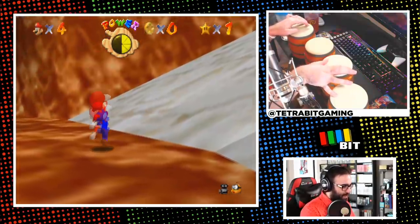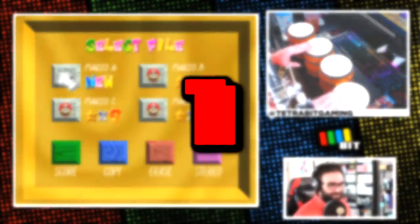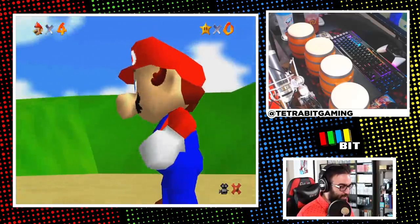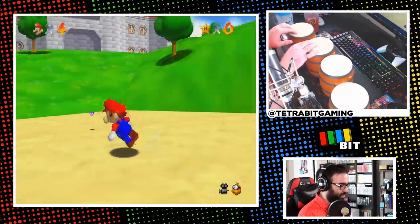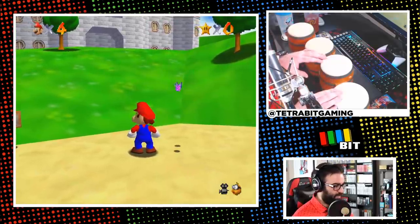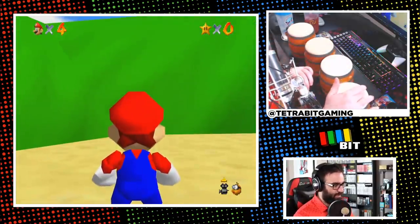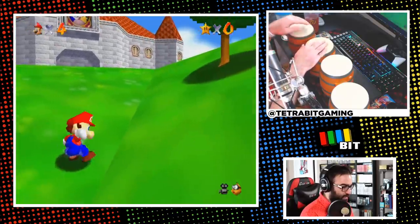Even before attempting this challenge, I determined that two sets of bongos are needed. So without further delay, let's get slapping. For the left set of bongos, the bottom left and right halves are for moving left and right respectively, and the top halves are for forward and backward movements. On the right set, left bottom is B, right bottom is A, Z is top left, top right is C-up, and the side button is Start. The software wasn't detecting clapping input, so that won't be used.